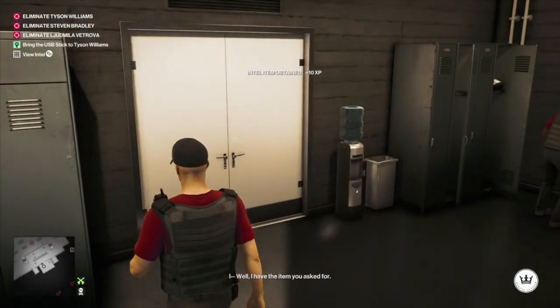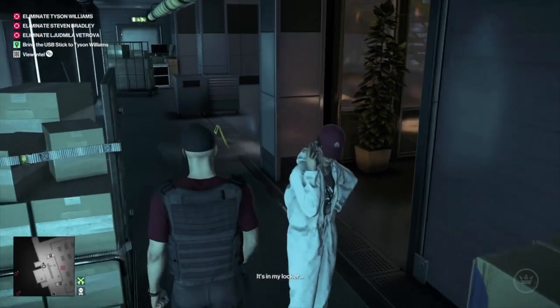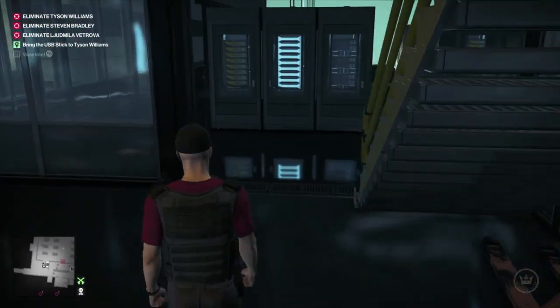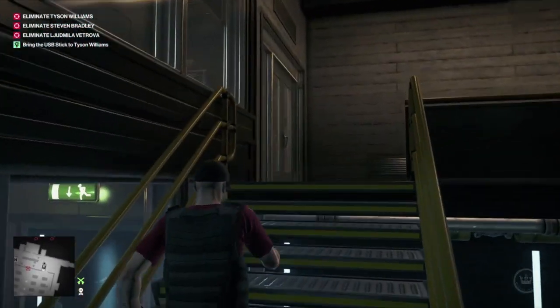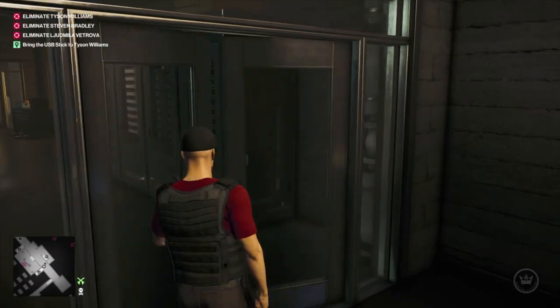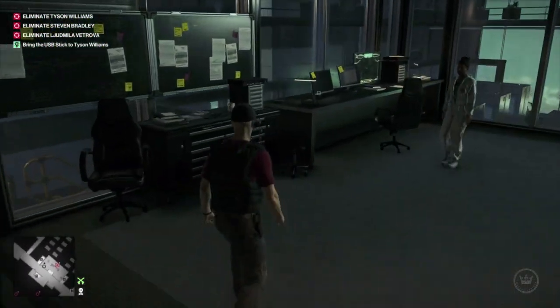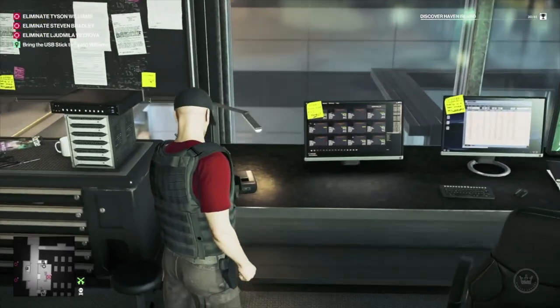Once we've got the USB, we need to head upstairs again into the main server farm area. Once we're inside here, we're actually going to use the phone to call Vetrova and that's going to start up the next part of the challenge, but we're not going to go and meet her quite yet.